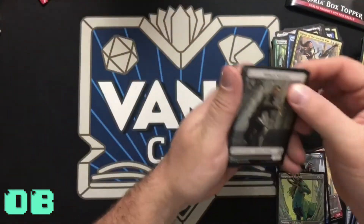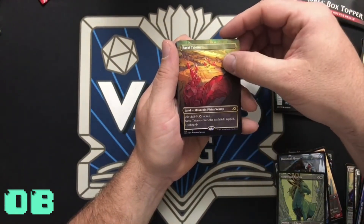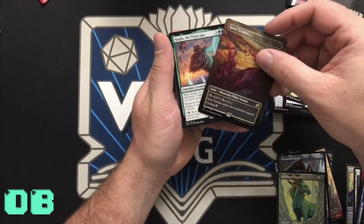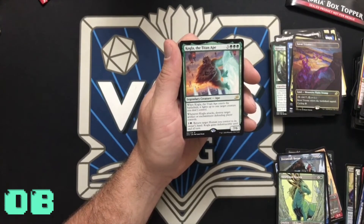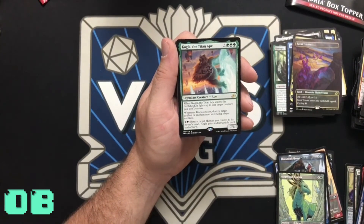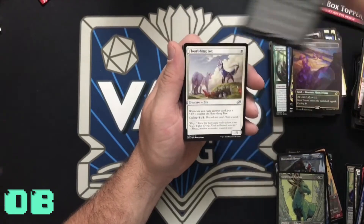Token, land. Survive, Triumph — foiled extended art Triome land! And Kogla, the Titan Ape — that's a good pack right there. When Kogla enters the battlefield, it fights up to one target creature you don't control. Whenever Kogla attacks, destroy target artifact or enchantment the defending player controls. When a green Human is returned to its owner's hand, Kogla gains indestructible until end of turn.